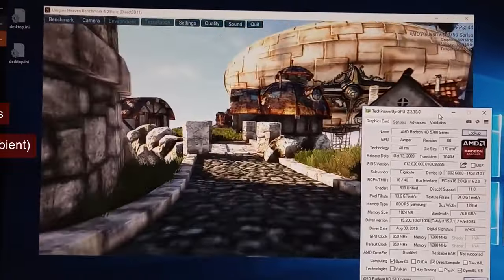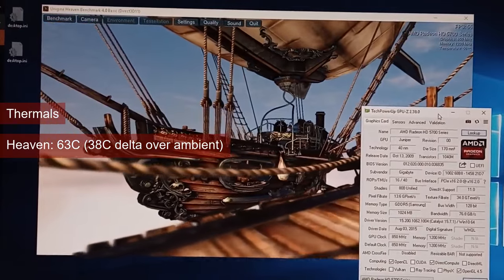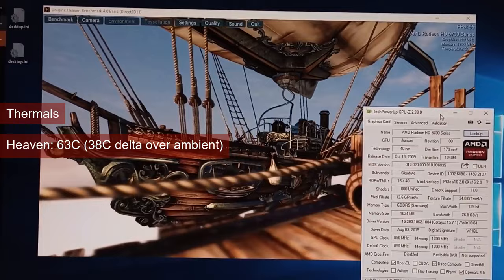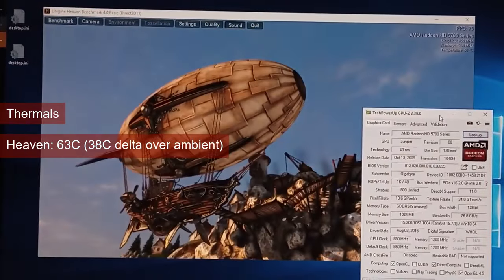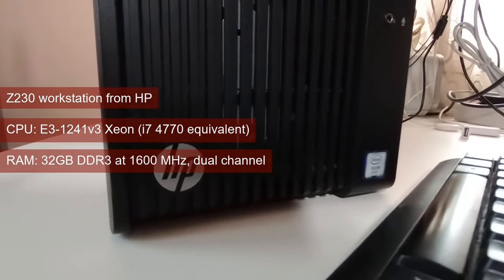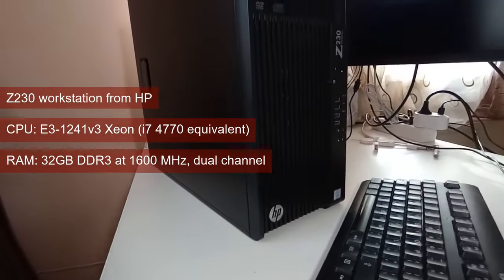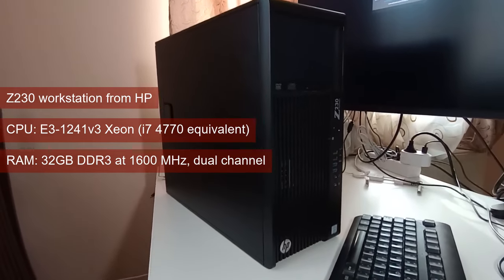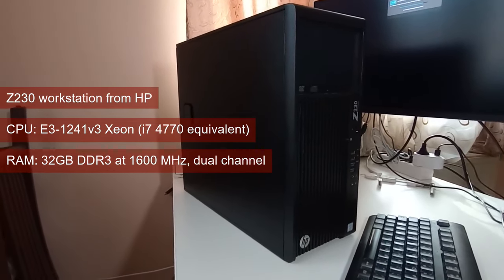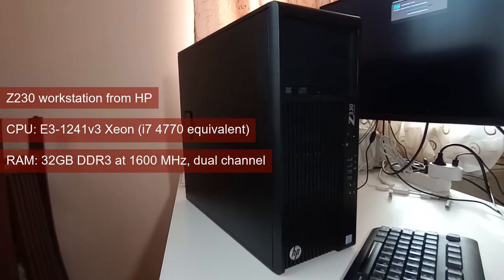The card warmed up at 63°C while running Heaven, for a delta over ambient of 38°C. This is better than I expected — it could be that applying fresh Arctic Tamex thermal paste helped. The gaming performance we're about to see was collected running the card inside the rusty but trusty Z230 workstation from HP, sporting the i7-4770 equivalent Xeon and 32GB of DDR3 RAM running at 1600MHz in quad channel.